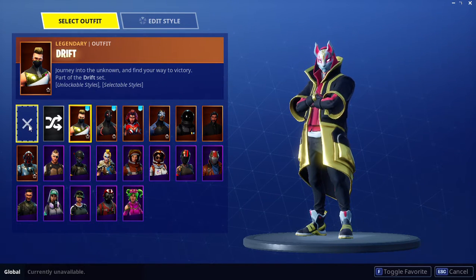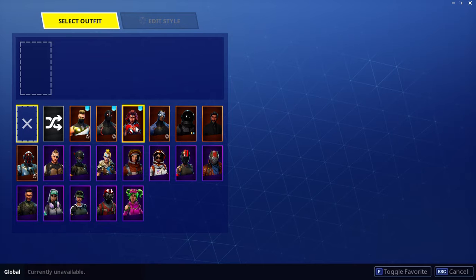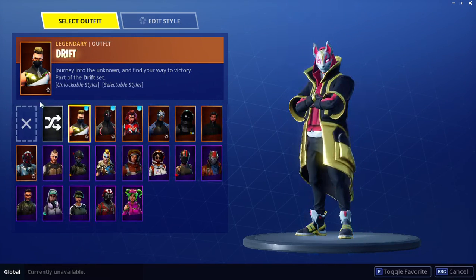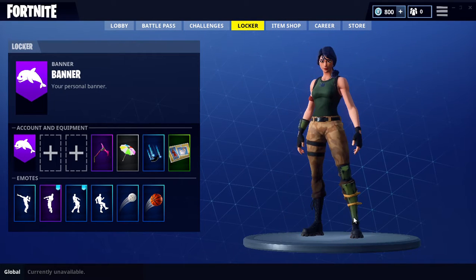So what you do is: left-click on the X button once, and then double-right-click on another skin. Right now I'm the Drift skin — I'll save and exit. So I'll left-click on the X, then double-click on the Carbide, then save and exit, and then I'm a default skin.